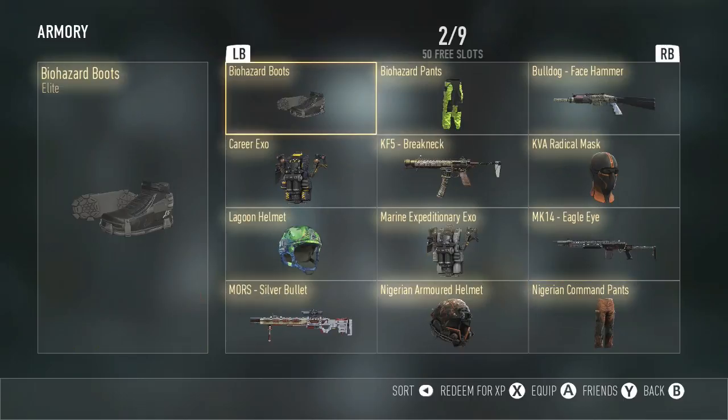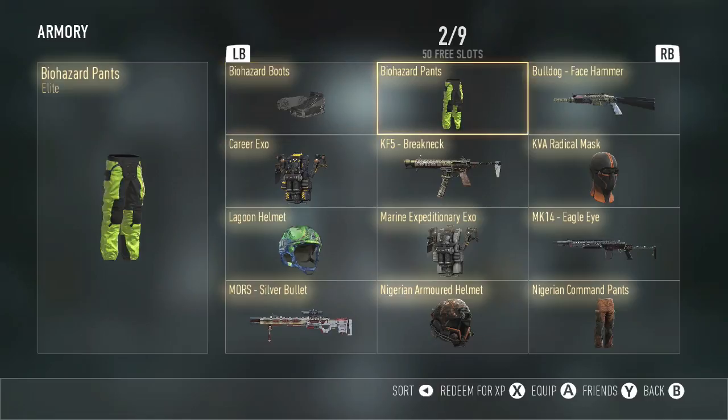Next, we have the Biohazard Boots. This is a new item added into AW. I got the Biohazard Boots and the pants, which I think the pants will look pretty good and pretty cool. I am wearing them right now.